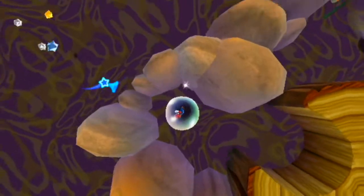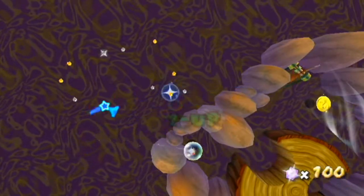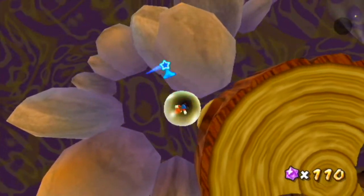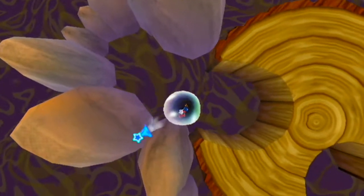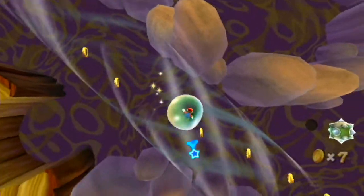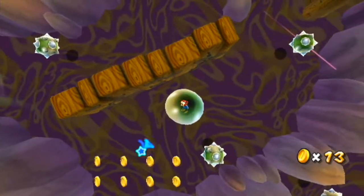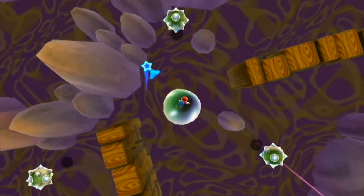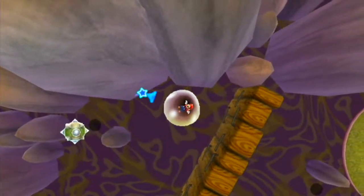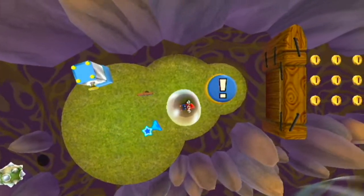Let's go over here and get these star bits again because we need star bits for stuff all the time — definitely gonna need them for that Hungry Luma after we get out of this level. I like the idea of collecting star bits. I like the function of them in the Galaxy games because they're everywhere and they kind of show up all the time. The cursor is kind of always on the screen whether you're trying to use it or not, it's not really obscuring or in the way or distracting from gameplay. So it being there and being the tool to collect star bits with is really a good idea.